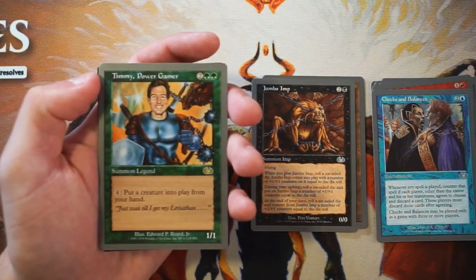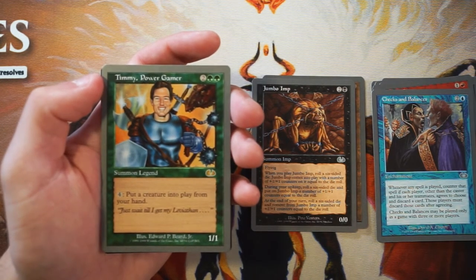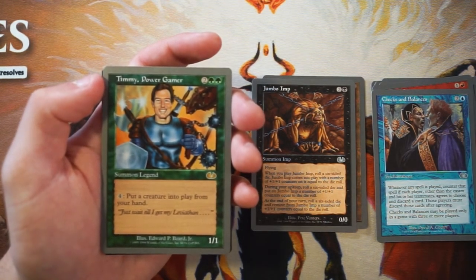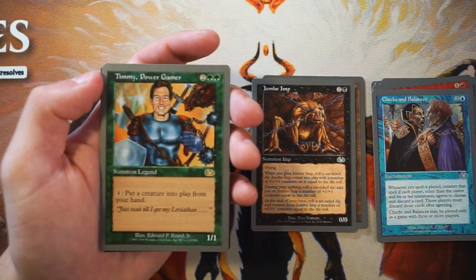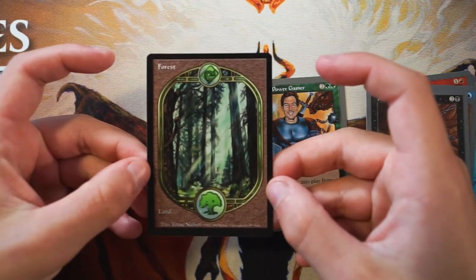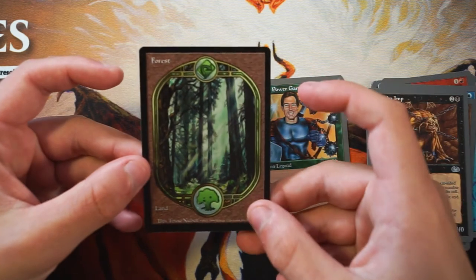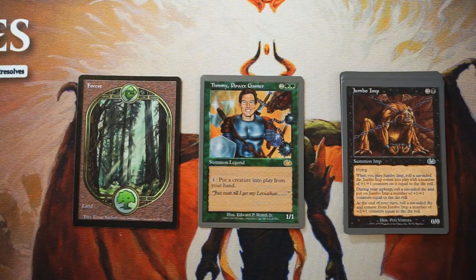Timmy, Power Gamer — 1/1 for two and two green. You can pay four and put a creature into play from your hand — so you literally get to play creatures for four mana regardless of their CMC. That's very powerful. I suppose this is probably the correct pick here. And then we do have the Unglued lands, which if you haven't seen them are beautiful — absolutely love these. Art by Teresa Nielsen — absolutely beautiful.